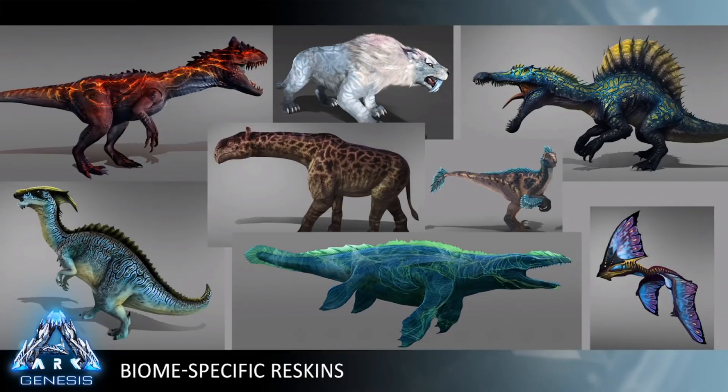Those creatures look really amazing, and keep in mind those are just a few of the ones we're getting. The saber tooth and the mosa look really different — they may have gotten some form of TLC. The saber actually got a TLC update as the very first creature, so it'd be funny if they did another one, but its teeth look a lot longer and it looks more like a proper saber tooth. The spino is really cool and the mosa is awesome as well.